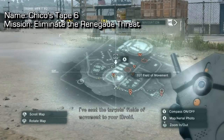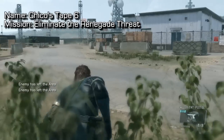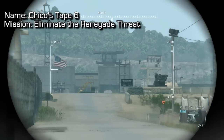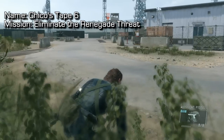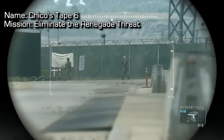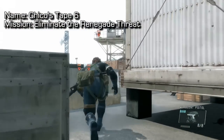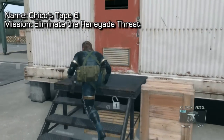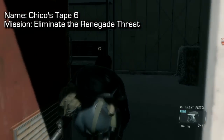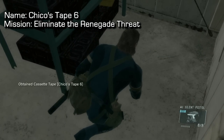Tape No. 6 is in the Eliminate the Renegade Threat mission. Since all the maps are the same, you can find the same armory on all missions, but the tape will only appear on Eliminate the Renegade Threat. I'm in between both targets in the bushes. After taking out the guard in the tower and making sure there are no enemies, next to the guard tower in the middle of the area you'll find the armory — it looks like a portable temporary metal storage building. Walk in on the left-hand side to the back corner and you will find Tape No. 6.